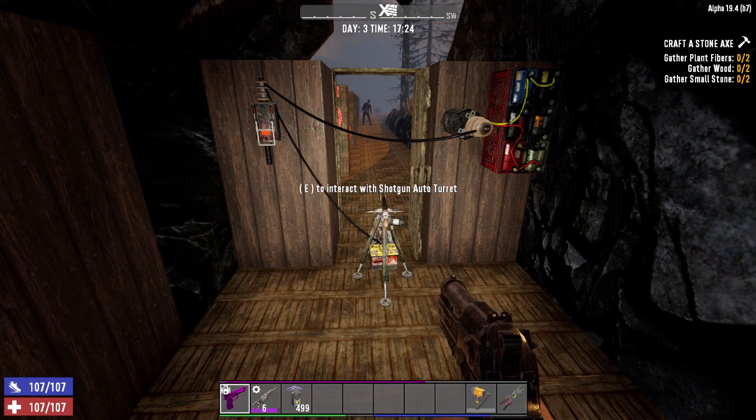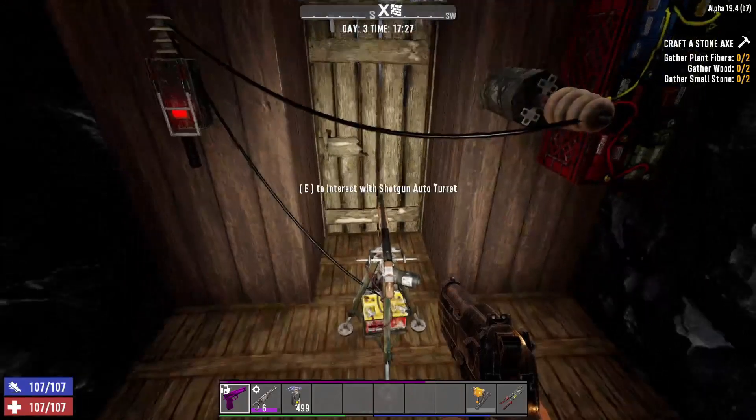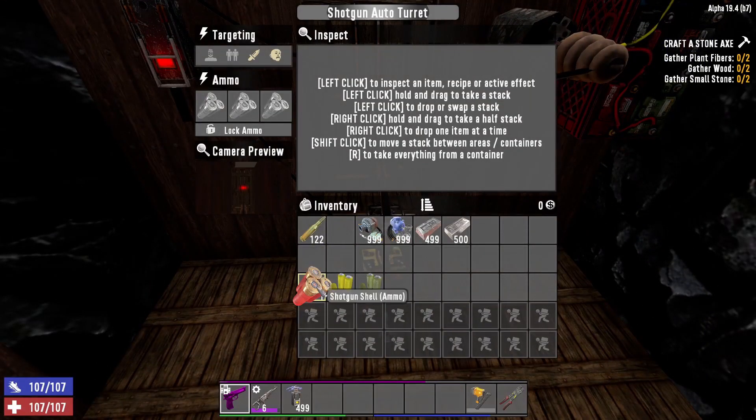Welcome back to 7 Days to Die Alpha 19.4. We're back at the gun range and what we're testing today is the shotgun auto turret. There are three different types of shotgun ammo, and the first thing we're going to do is see which of these ammos actually fit into the shotgun turret. Clearly the breaching shell does not fit, and the AP slug ammo does not fit — so we have literally one out of three shotgun ammo types that actually work in the shotgun turret.